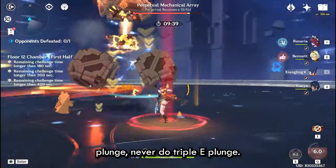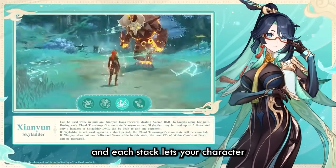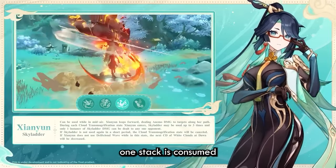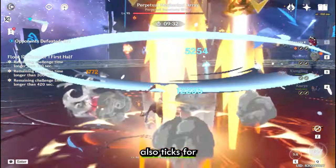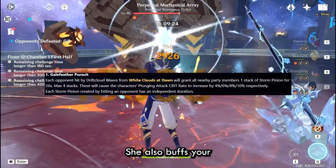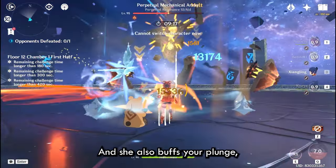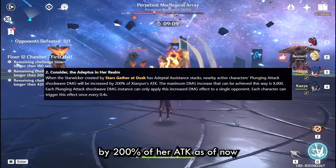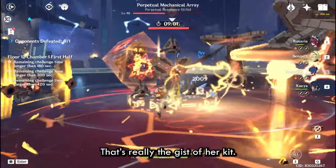Always just do E plunge — never do triple E plunge, I mean you can but I don't really recommend it. Then you have a Q which gives you eight stacks, and each stack lets your character jump high and plunge. When they plunge down and hit opponents, one stack is consumed. Her burst also heals your party upon activation and every 2.5 seconds, and that's party-wide. She synergizes with Furina really well. She buffs crit rate by 4% to 10% depending on enemies hit with plunges, and buffs plunge shockwave damage by 200% of her attack, up to a maximum of 9,000 additional damage — but this buff is only single target.